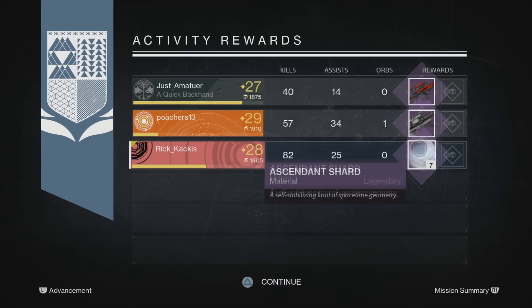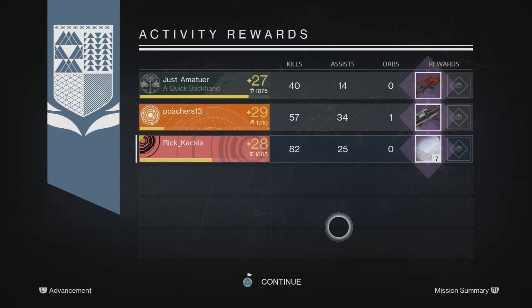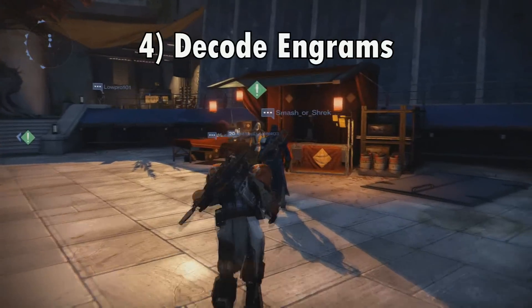The Nightfall and the Raid are both once per week per character, so by having a second character you are literally doubling your chances to get exotics.